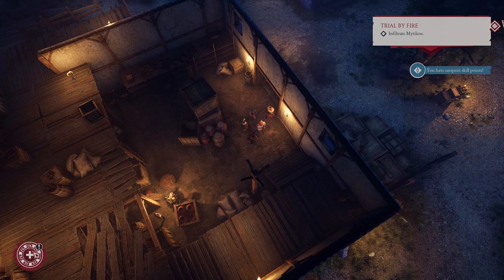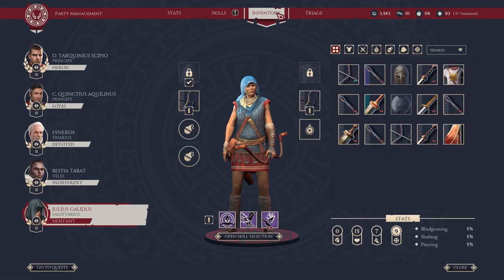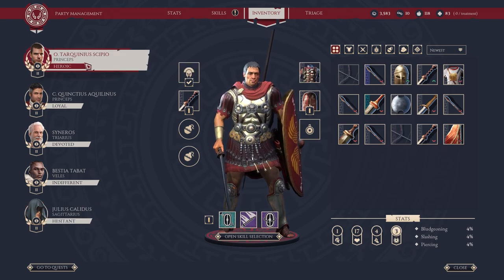But before we do that, we actually learned that you could loot. So I just quickly ran around and looted all the dead bodies on this map, which is kind of nice. We've got a little bit of equipment to go through, but we've also got some skill upgrades. I guess we'll kick things off with the inventory stuff first.